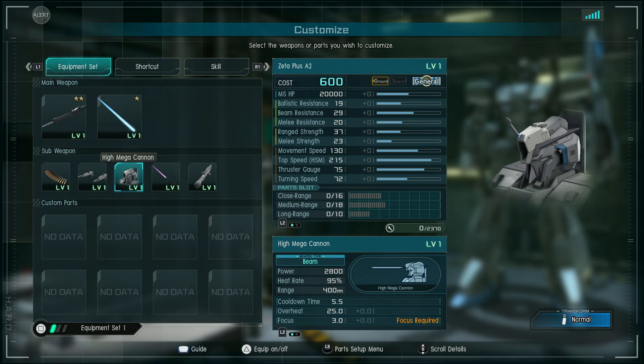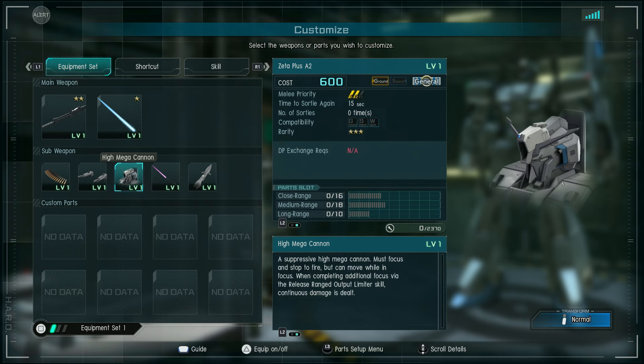It has a high mega cannon — 2,800 damage, heat rate 95%, range of 400 meters, cooldown time between shots 5 and a half seconds, overheat 25 seconds, and focus time is 3. A suppressive high mega cannon must focus and stop to fire, but can move while in focus. When completing additional focus via the released ranged output limiter skill, continuous damage is dealt — so it has a two-step charge and a continuous damage beam at the second level, like the double Zeta.